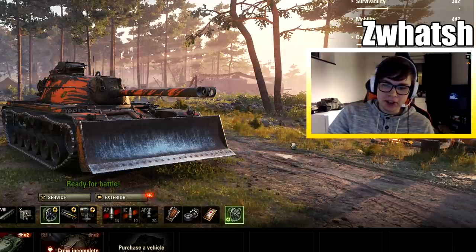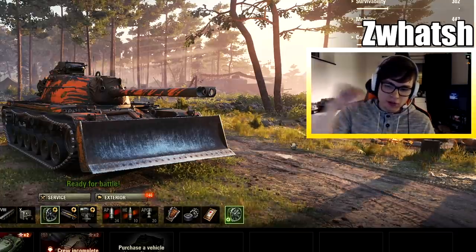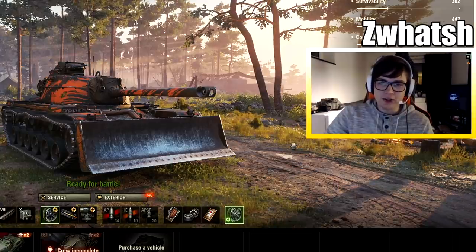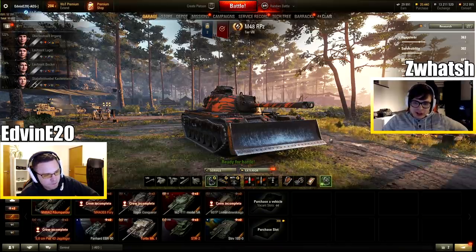We did some more testing in a training room, and the absolute maximum amount of damage you can possibly do is when you're going full speed, downhill, ramming a lightly armored vehicle, and that's around 300 damage. And that's with Controlled Impact and Spall Liner. So the name Ram in this vehicle is not very fitting, in my opinion.